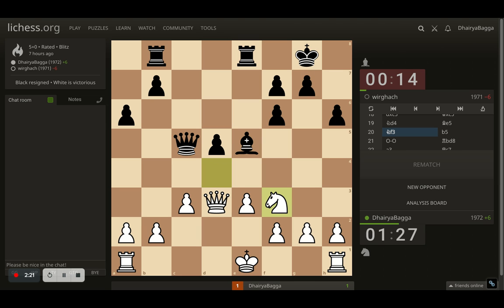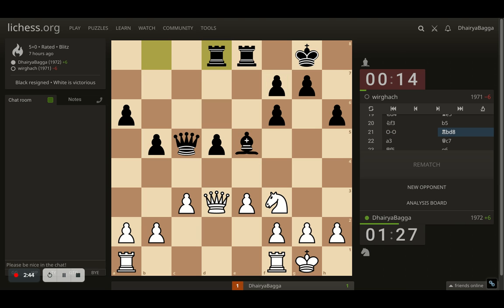So I got the knight backwards onto f3, attacking the bishop. Opponent plays b5, letting the bishop hang, because after I take, the opponent gets a better pawn structure — double pawns will not be there and center pawns will be more active; this will no longer be an isolated pawn. So here I castle and opponent gets the rook onto d8 in front of the queen — good idea. I place a3, making sure my pawn structure is solid, and then I can maybe move my rook into the center as well.